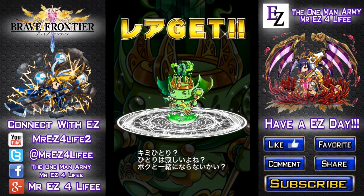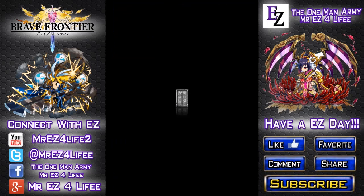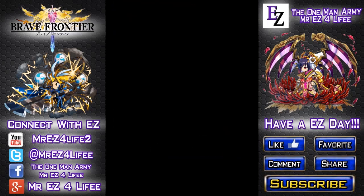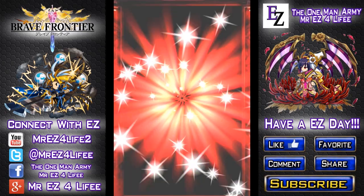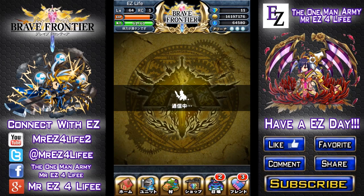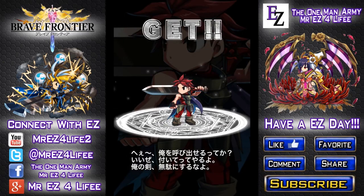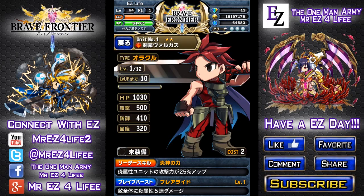Oh, you can get some imps too — we got a recovery imp again, awesome. Four more pulls. Come on, something good! Silver door — get out of here! Oh, we got a super rare door — this could be a jewel god or a king. We got a jewel god again, almost 50,000 zell. Silver door again — get out of here! Oh what the hell, I got another Vargas! That's freaking awesome. Let's see what type he is — he's an oracle!